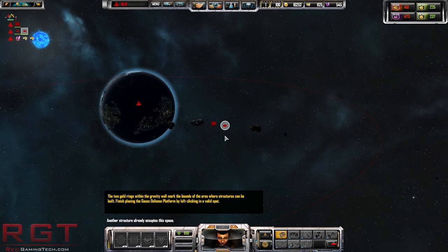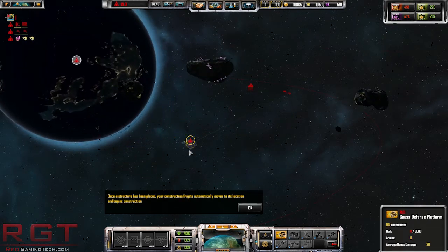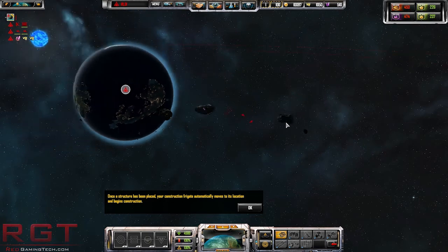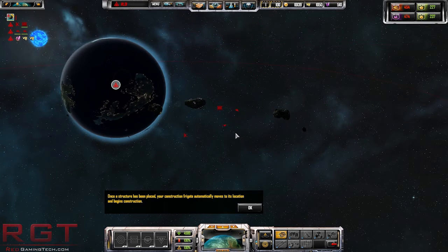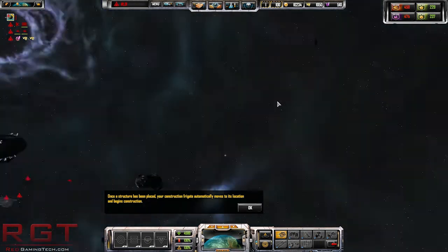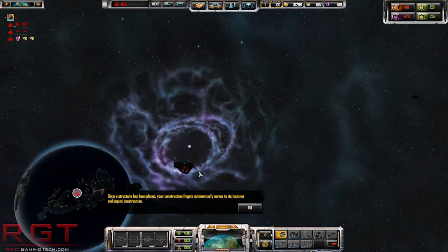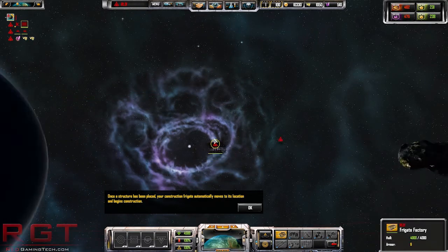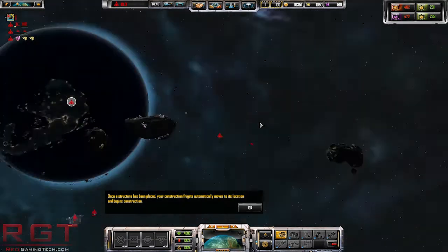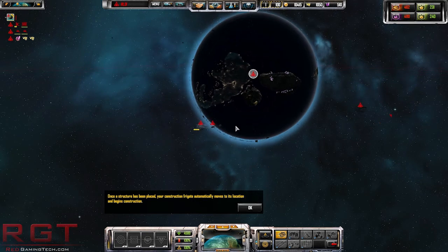Another structure is in the way - there we go. One thing that does confuse me sometimes is you can't build something - just for a second the tutorial is not letting me. Am I doing that right? Am I misclicking? But you know, it's a small niggle - I can't complain. That just looks cool, no matter what way you look at it. Even zooming in and out isn't going to make a difference - obviously that's just a background texture, but it's kind of realistic. The universe is such a massive scale that you could zoom out forever.